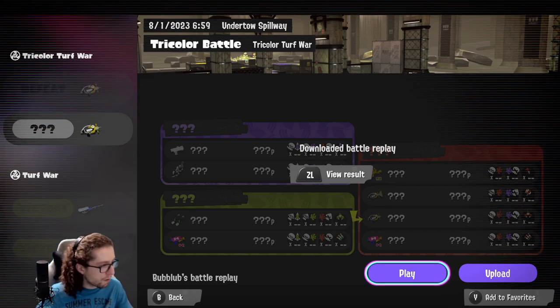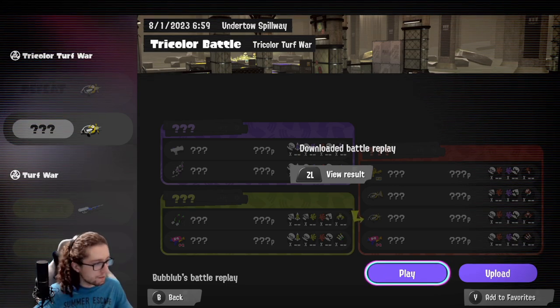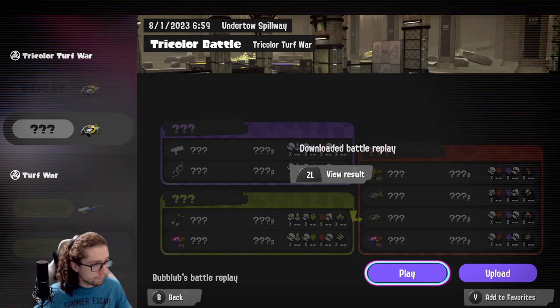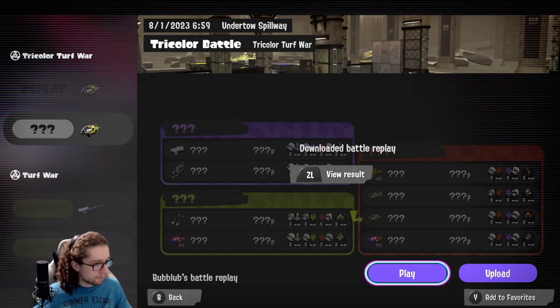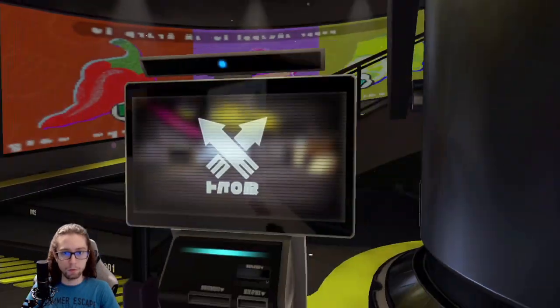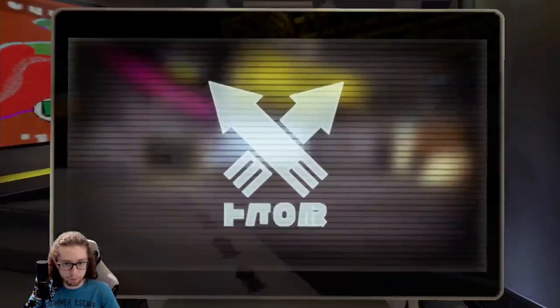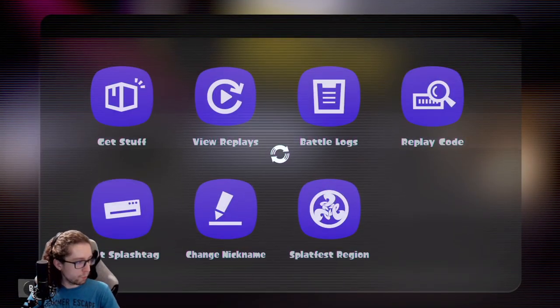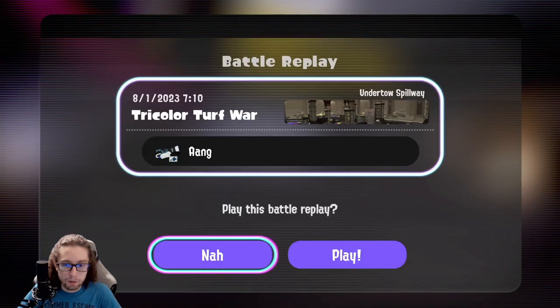Next codes we have are from Ang. We have one with the Zinc Mini Splatling, and one with the Flingza for Team Sweet on defense, I believe both of them. Let's take a look - Zinc Mini first, let's go.